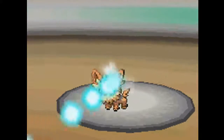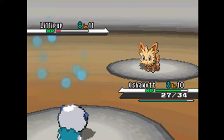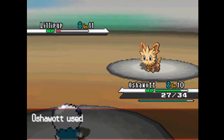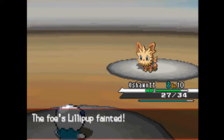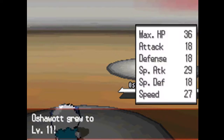Oshawott hits it with a Water Gun again. That carries on. He's going to die next turn. I'm going to tackle, which hurts. And that's pretty much it. Oshawott levels up though. The experience you get is amazing — 196.